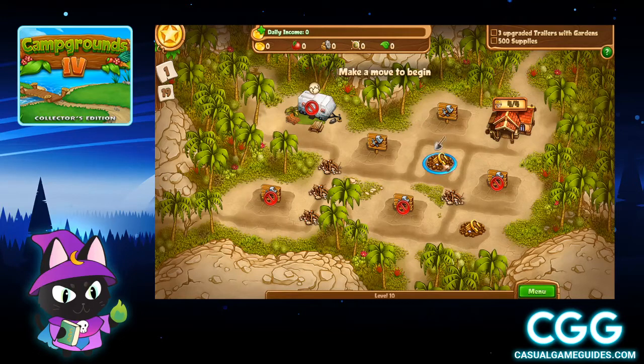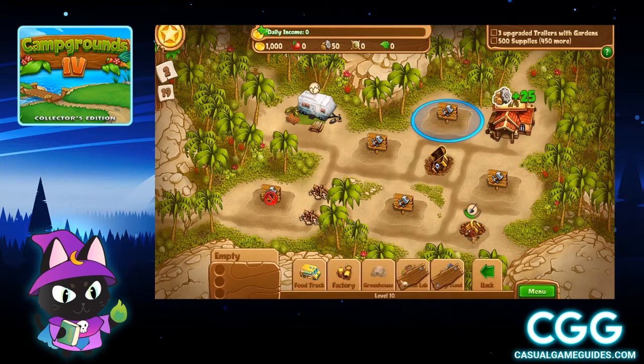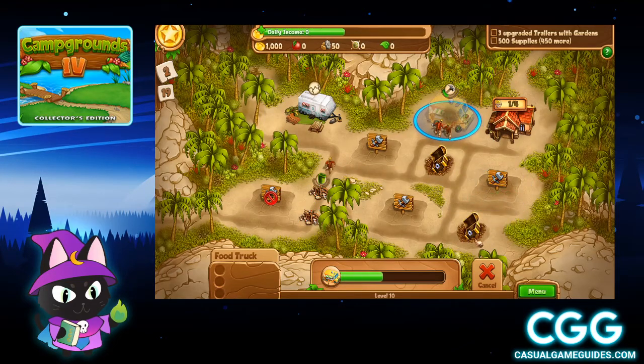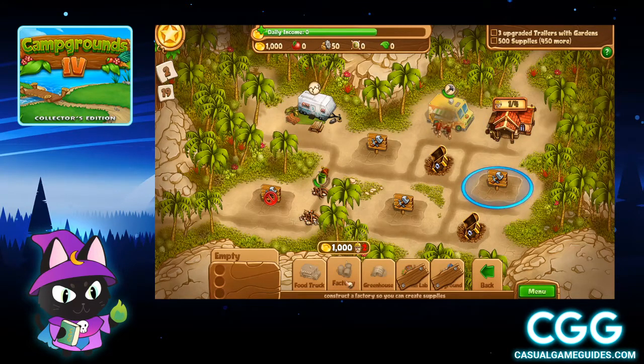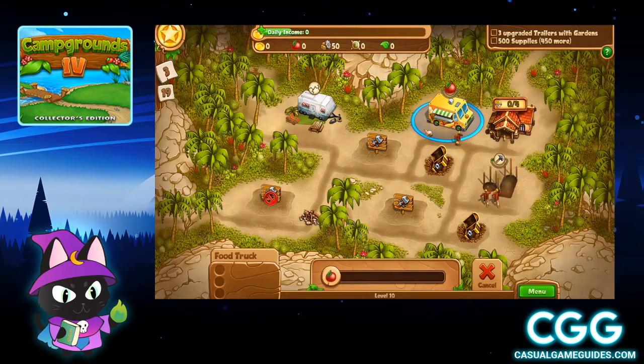I'm going to go ahead and get started by clicking on this treasure chest — that's going to give us some money. You're going to want to have your guys just continue to clear the debris. Also get the second treasure chest. I am going to start by building a food truck. That treasure chest gave us enough money so I can actually build a factory once my guys are done here. Building a factory, and we're going to start generating food right away.